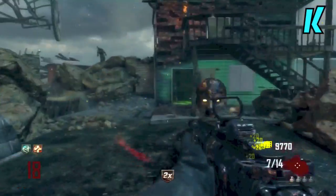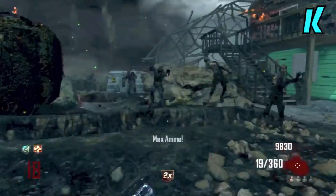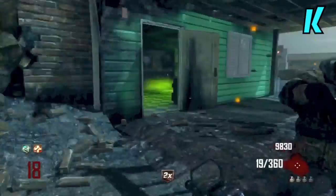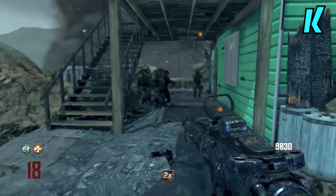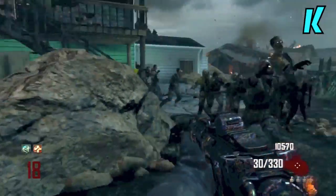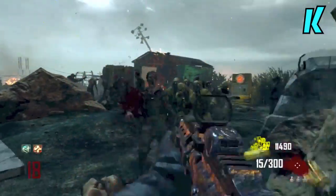Moving on to achievements — the first is 'I Can Now See Clearly': clear all the fog in Die Rise. That's probably the best achievement you could put in a zombie map, Treyarch, thank you. It'll probably require some easter eggs so it'll be really difficult. The next achievement is 'Don't Rock the Boat': complete the whole wagon cycle from point to point without getting the wagon damaged. That seems like a pretty tense challenge.